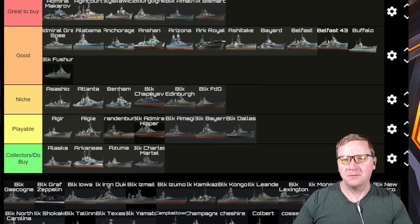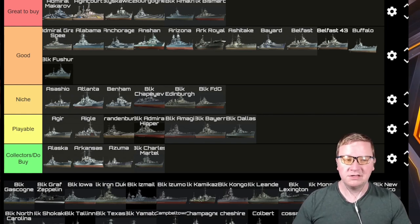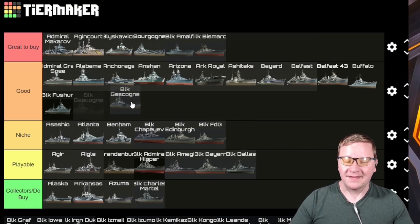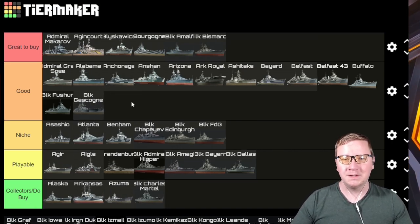Black Fuso — it's Good. It's another copy of the same ship we have like five different versions of in this game, but it gives it rapid reload and fuel smoke. If you want that ship with those skills, it's a pretty fun ship.